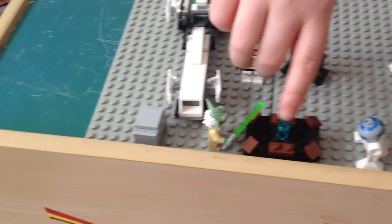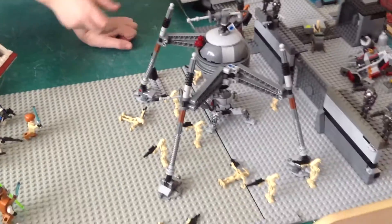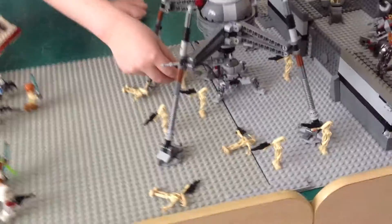You got a shield generator, you got Yoda just on a holotron. So you got a separatist spire droid, a dwarf spire droid, and just some regular battle droids.